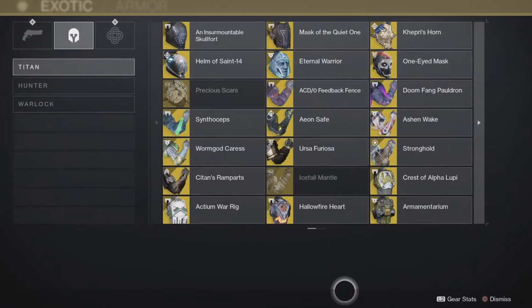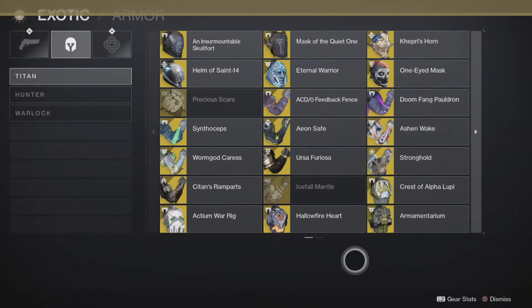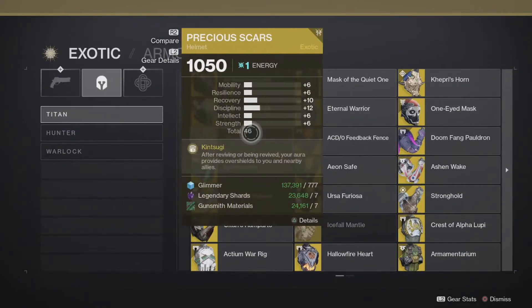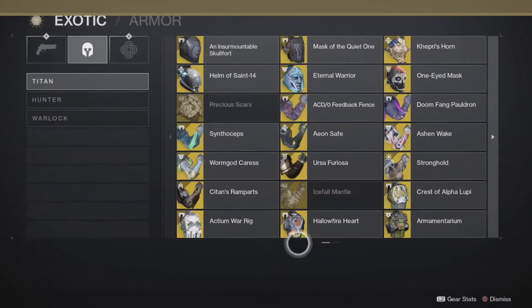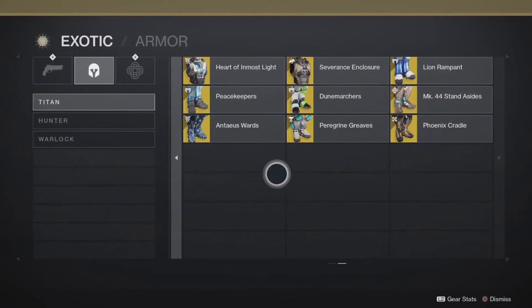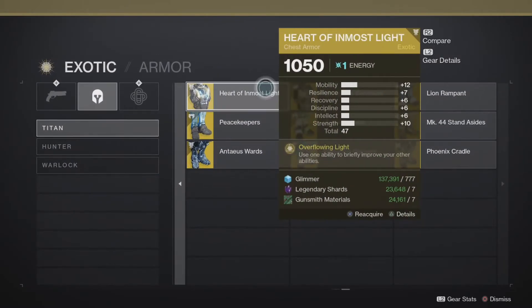So from the first page, the top tier exotics are the Armamentarium, Synthoceps, and One-Eyed Mask. Precious Scars and Icefall Mantle I'm less sure about — Precious Scars revolves around someone being dead, and Icefall Mantle hinders your mobility. Mobility, in my opinion, is the most important thing in the game next to abilities.